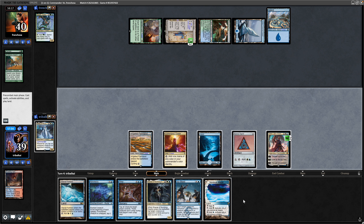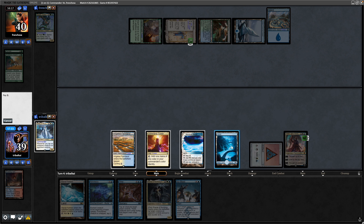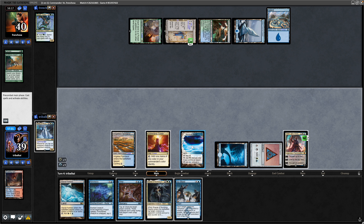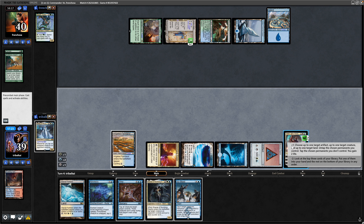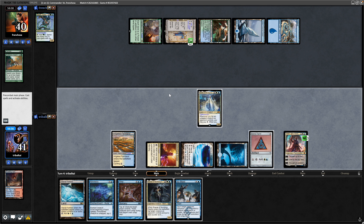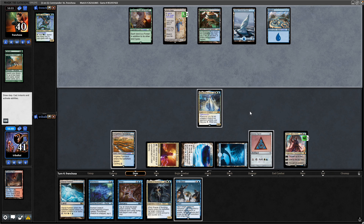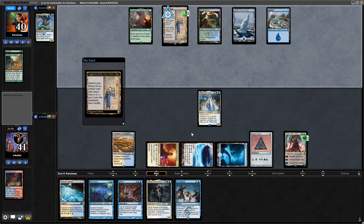We do control a plains and an island as well as a bunch of forests, so let's get Hilda down. Probably best to float some mana to do this and then we can tick up on the Teferi and tap down their blue source. Probably going to be a good habit to get into, although our opponent could always float the blue mana in response. Decided not to, so we'll just assume he doesn't have a means of countering with a force spike or something. Obviously no creatures to tap on our opponent's side of the field.